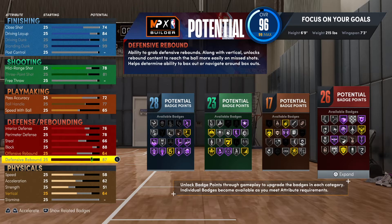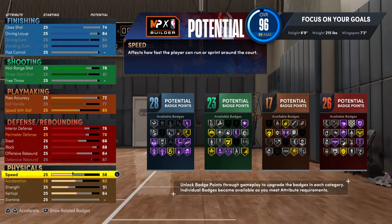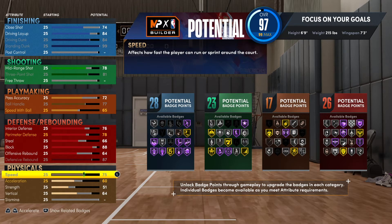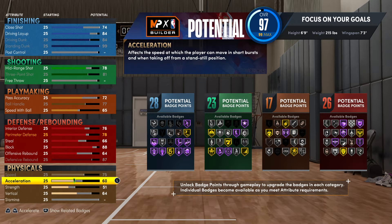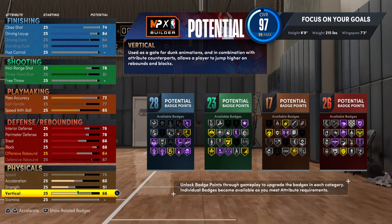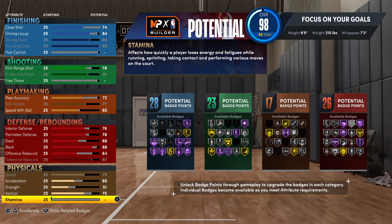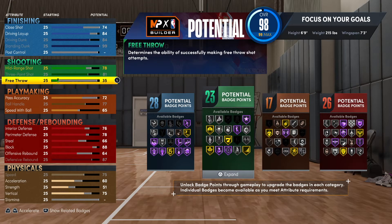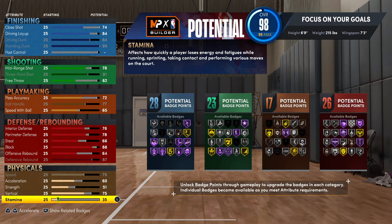Go 64 on the offensive rebound and then 87 — which is the max — for defensive rebound. For the physical stats: speed 75, acceleration 60, strength keep at 51, vertical go 75 so you can get those contact dunks. Then bring the stamina up to 62, and put the rest into stamina.